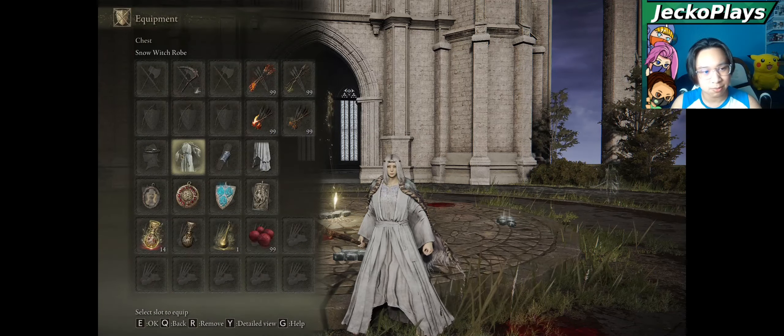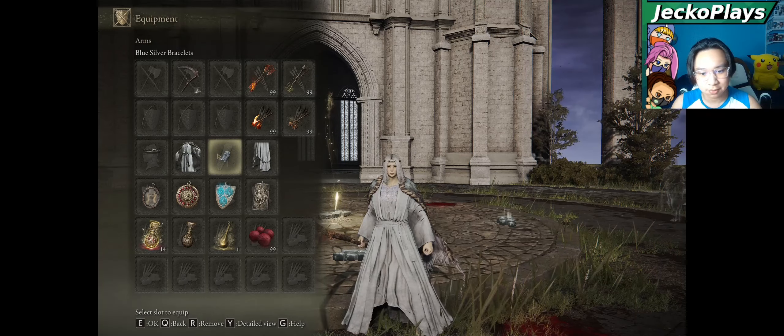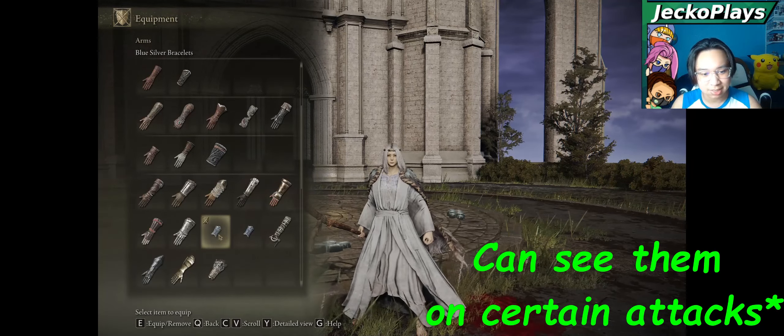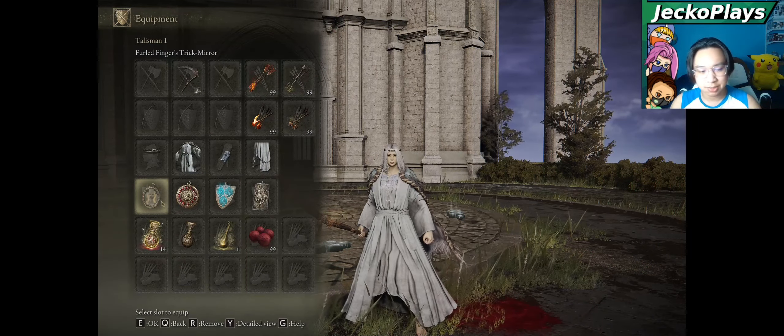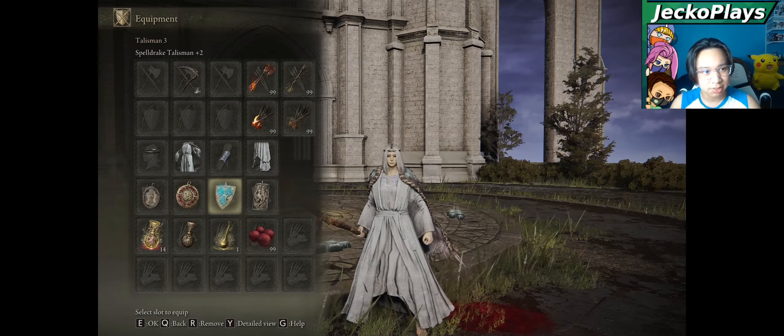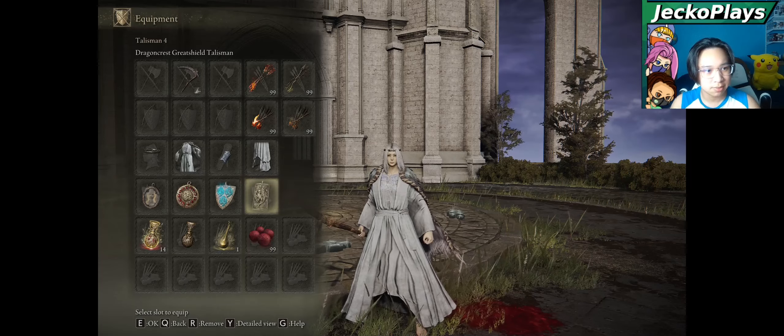We are wearing the Snow Witch Robe, the Blue Silver Bracelets, and the Snow Witch Skirt — the silver bracelets aren't required, you can't even see them. In terms of talismans, we are using the Furled Finger Trick Mirror, the Crimson Amber Medallion Plus Two, Spell Drake Talisman Plus Two, and the Dragon Crest Greatshield Talisman.